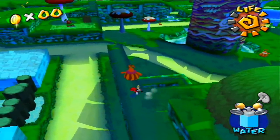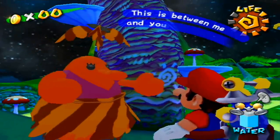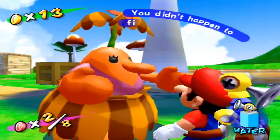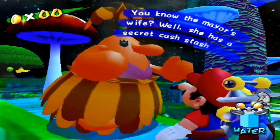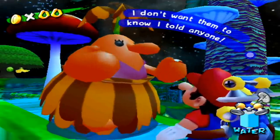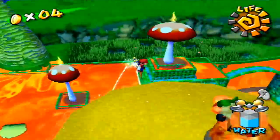It turns out these secrets have a secret. If we bother this orange Pianta with the purple shirt in episodes 5 and 8 of Pianta Village, she'll spill the intel on these two secrets. It legitimately says exactly what you're supposed to do. Don't go on top of the yellow mushroom and don't spray the moon, whatever you do. Well, isn't it convenient that I have FLUDD on my back?